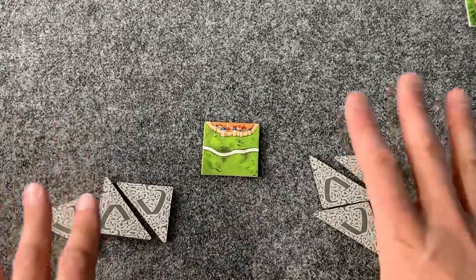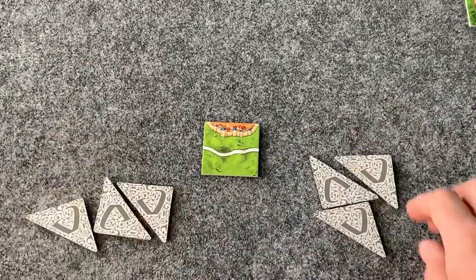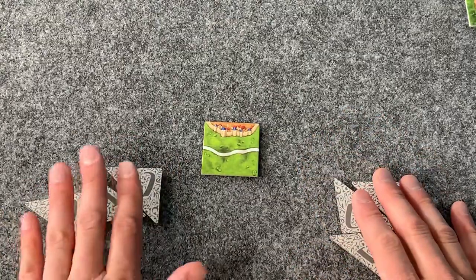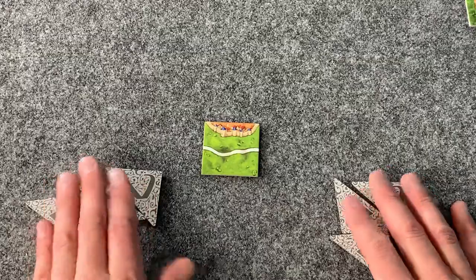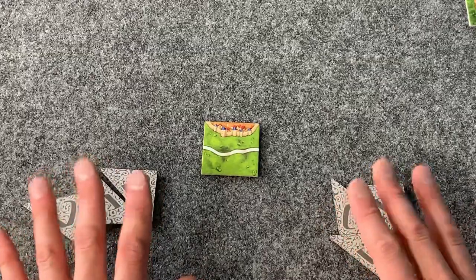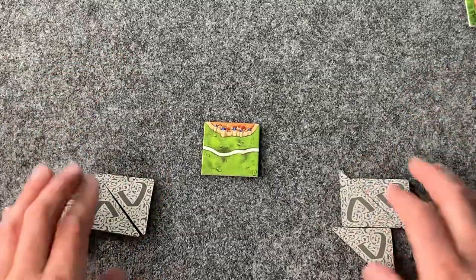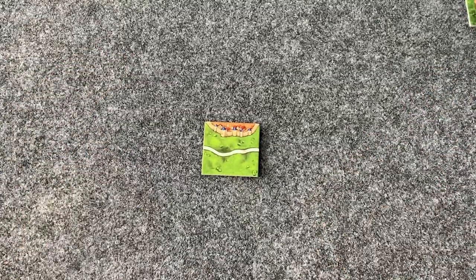Each player doesn't know what the other has. We set those aside face down in our play area. We can choose to play these instead of drawing a tile — perhaps there's something we would really like to get accomplished.